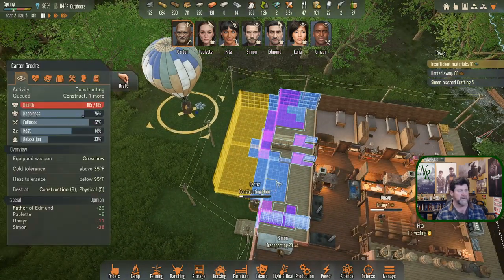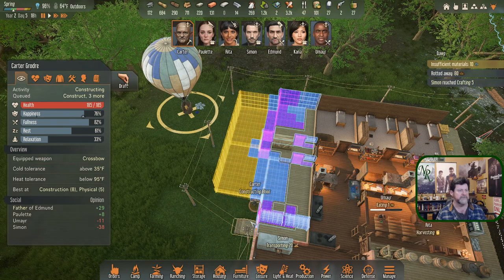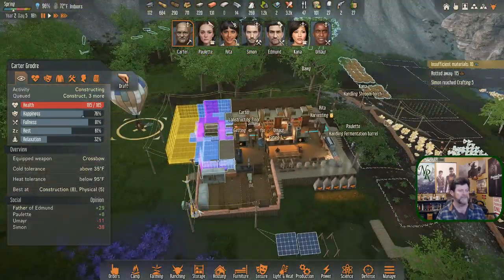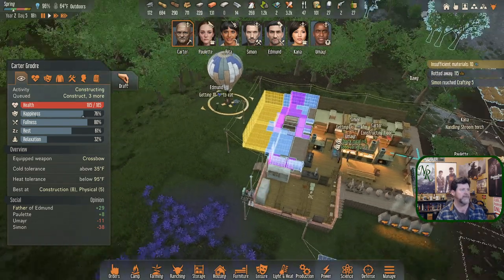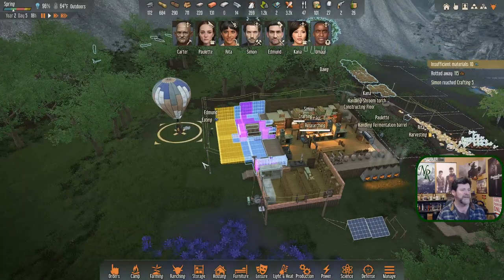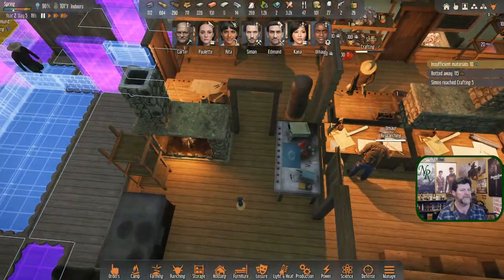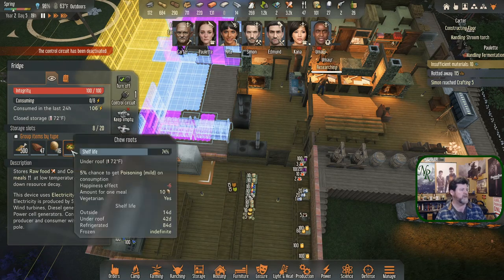Carter, why don't you construct these floors - which means go out and get a little bit of wood from over here. Edmund gave up on transporting completely and just went for food. You're getting food that's not going to do you any good. Is there any food still sitting on the ground? Nope - we've got 68% life left there and no meals over here.